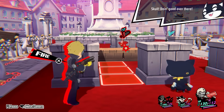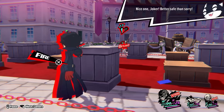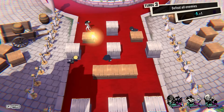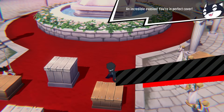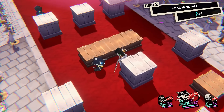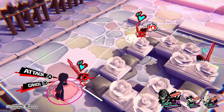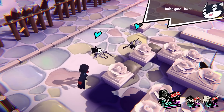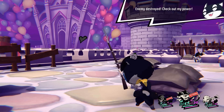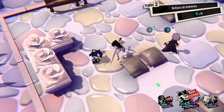You control a maximum of three units at a time on a grid-based map. Each unit can move a certain distance before they can act. If at a distance, you can use your gun to fire at an enemy — ideally from behind cover. Terrain is going to make all the difference, and you'll want to end your turn behind at least some cover as it'll guard you from enemy attacks. Those same enemies might also be hiding behind cover, so another option is to walk right up to them and attack them directly. Depending on your position, you can slam enemies into others and force them out of cover, leaving them defenseless.